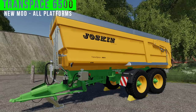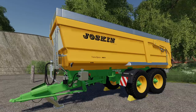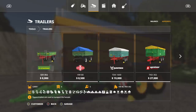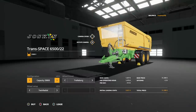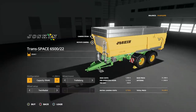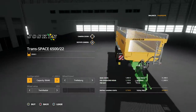First up we have the Joskin Transspace 6500-22. This is cool and it's got some really neat features. You're going to find this in Trailers - it is a bulk trailer so it holds literally everything, including any modded crops you may have from any maps. Starting price on this is $51,398. Capacity is 29,800, or you can increase that to 31,000 or 35,640.